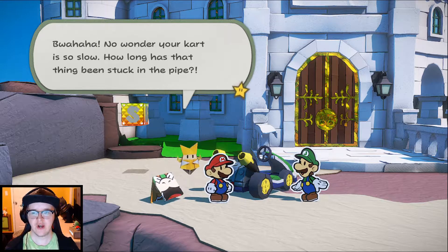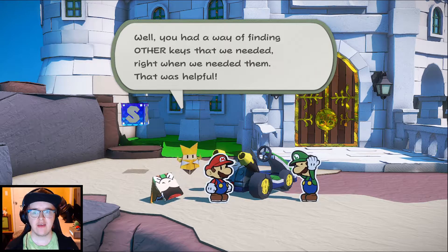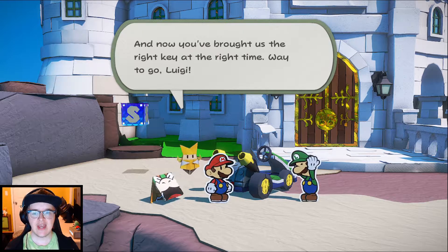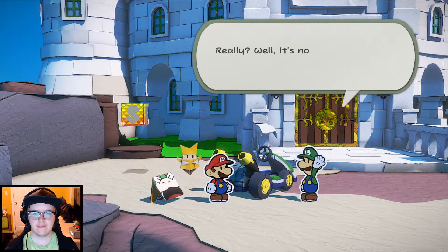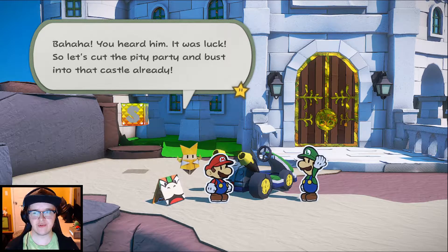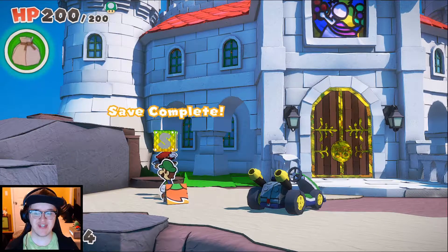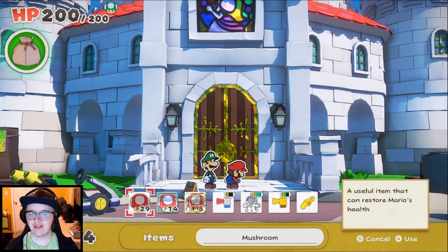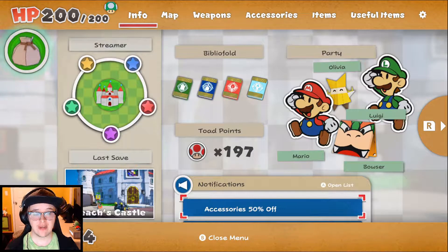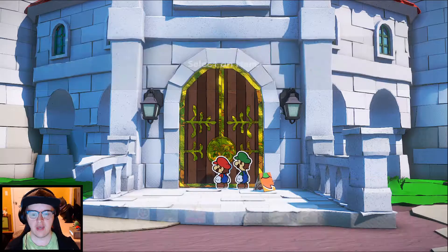No wonder Luigi's cart was so slow — how long has that thing been stuck in that pipe? Mamma mia — it's been there the whole time. So all the searching was for nothing? No it wasn't, actually. Luigi had a way of finding other keys we needed, right when we needed them, and now he brought us the right key at the right time. Way to go, Luigi! He says he guesses he just got lucky. Bowser says let's go to this pity party and bust into that castle already. We've got Luigi and Bowser in our party now — wait, can they both fight? Let me check — they might be able to actually help us in fights since Luigi's part of the party, like what happened with Bowser Jr.